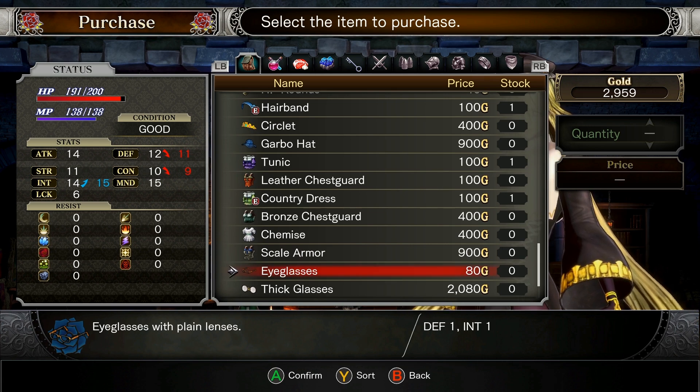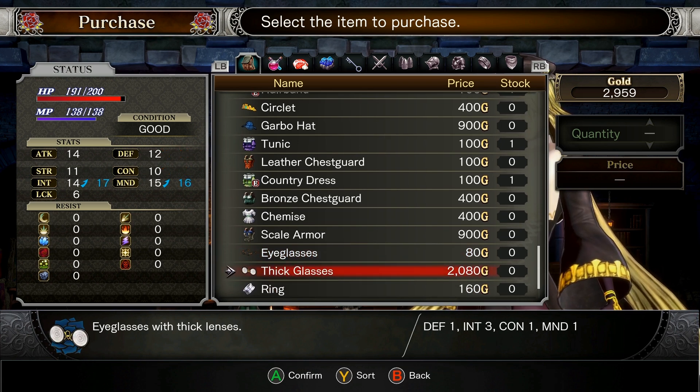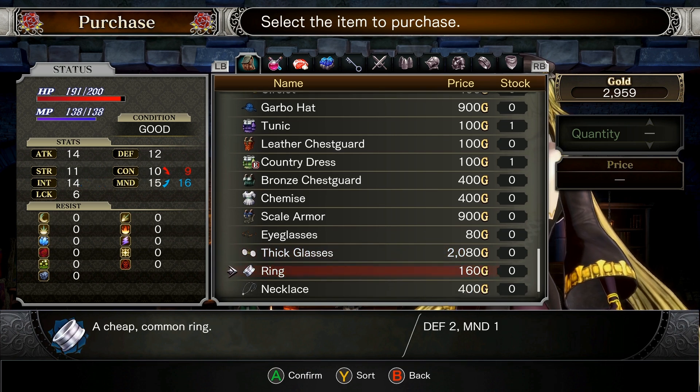Eyeglasses with plain lenses: one defense, one intelligence. So we would lose some defense and constitution but gain intelligence. Ooh, thick glasses — eyeglasses with thick lenses. Apparently nerd glasses are all the rage in this world. One defense, three intelligence, one constitution, one mind. These are very, very nice glasses. I like those a lot.